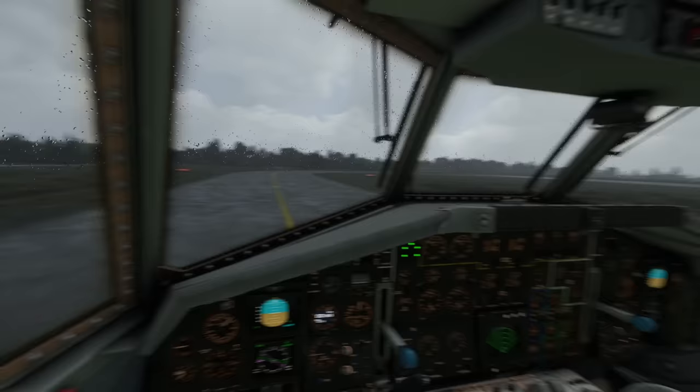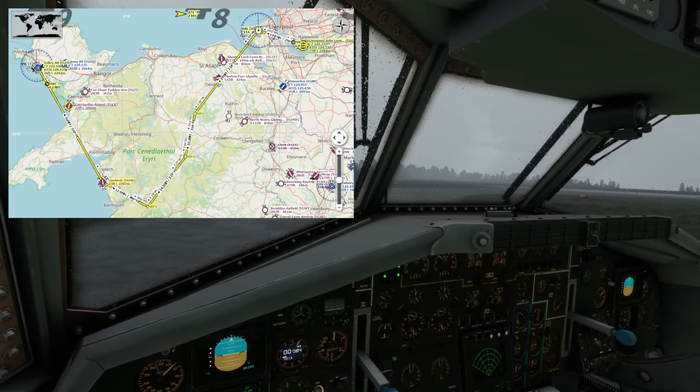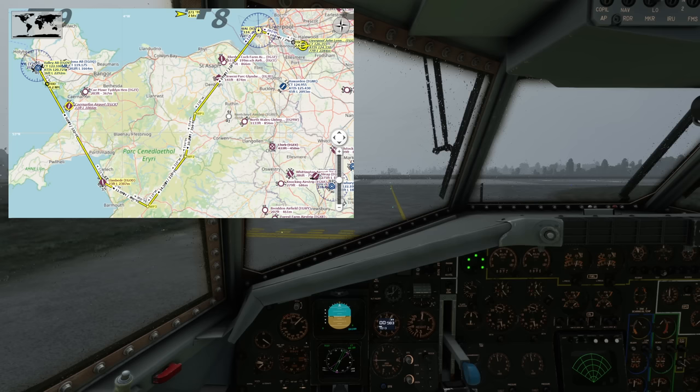We'll go across to RAF Valley, but along the way we're going to fly very low up the Mersey. If I show you my little nav map overlay — we'll depart here, go very low up the Mersey like I've done so many times in the Hawk T1 for real. Then we'll go from Whiskey Alpha Lima VOR at about 5,000 feet down towards Playboy Lake, where we'll enter low level. We'll fly down past Barla and into the Mach Loop. From there we'll take it across to the west coast, which is Clanbeder Airfield — a small little strip. We'll do a tactical approach, short field landing, but a touch and go. Then we'll take it across the Klynn Peninsula and over to RAF Valley, where we'll do an ILS to Runway 13.